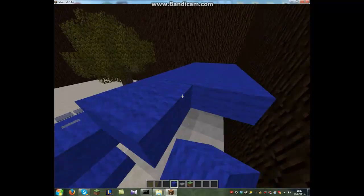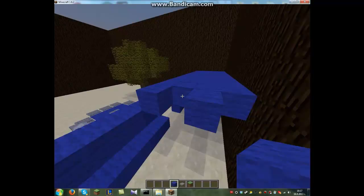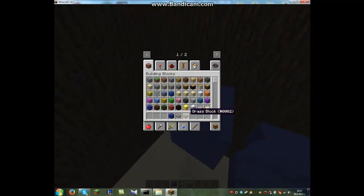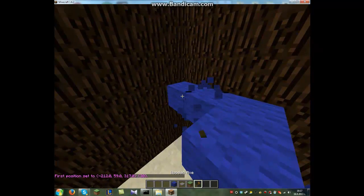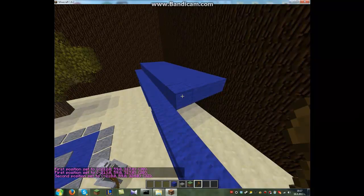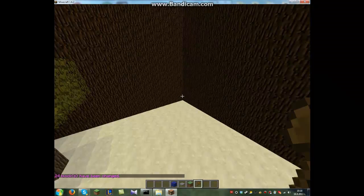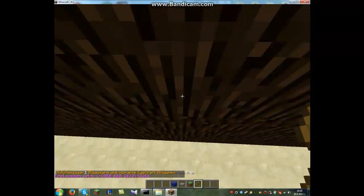Let's make the spawn points up there. Let me see the block ID — 35.2.11. Let's set it here. Now for the red side, let's see the ID — 35.40. Let's make it like this. The red base will be small.